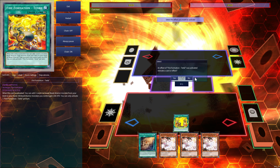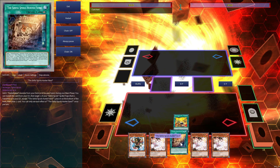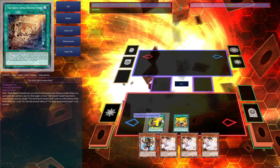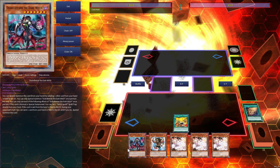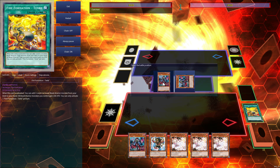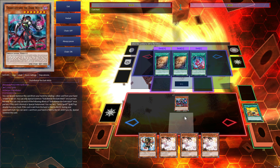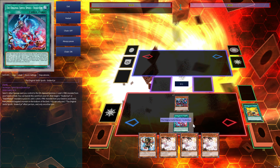First off, you want to activate Tenki, so we will search for Bronk, then we will activate Hunter Fiend and search for Diabal Star. Then we will send the Tenki to the graveyard and special summon Diabal Star, and then we will use its effect to set Sinful Spoils Snake Eyes.